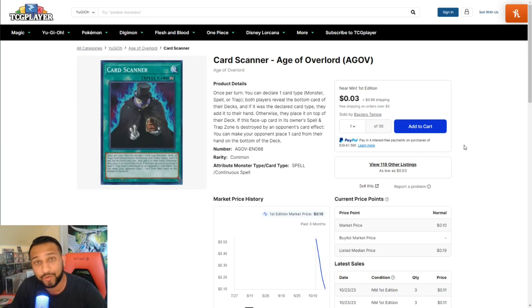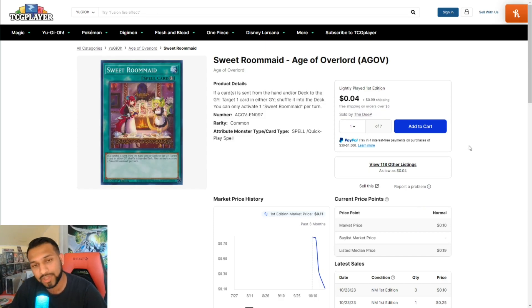The last card today is called Sweet Romanade. If a card is sent from the hand or deck to the graveyard, you can target one card in either graveyard and shuffle it into the deck. You can only activate one Sweet Romanade per turn. Basically, if your opponent is trying to do some trickery in the graveyard, since this is a quick spell, you activate it and send that card right back to their deck so they can't use its graveyard effects.